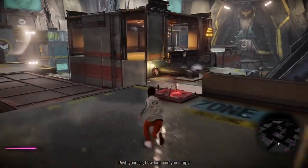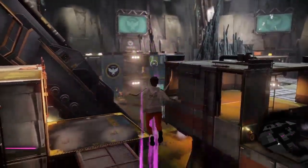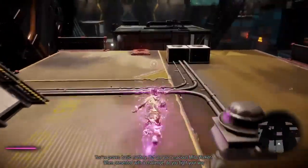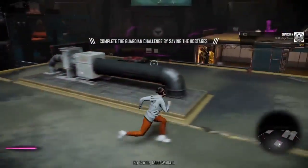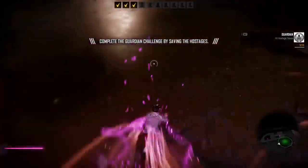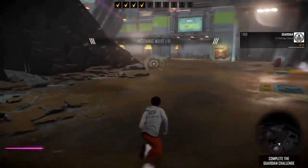Return to the game - push yourself, how high can you jump? Press to go. Oh, that's how you jump high - stick it in the neck. Where's the hostages? There's the hostages. Ready to play the savior again. Here we go - got number four, four out of ten.